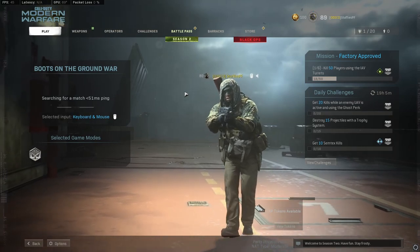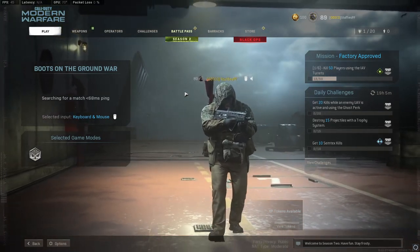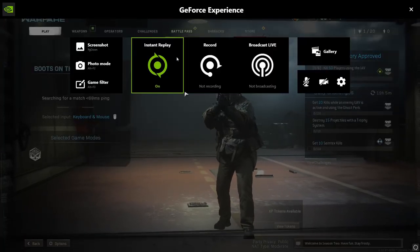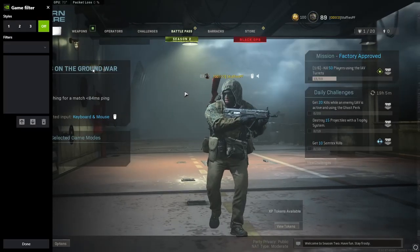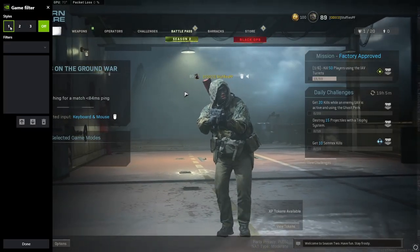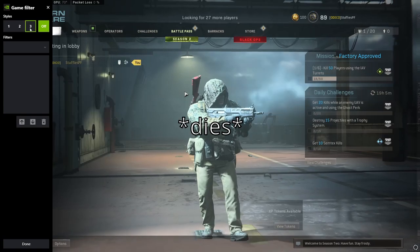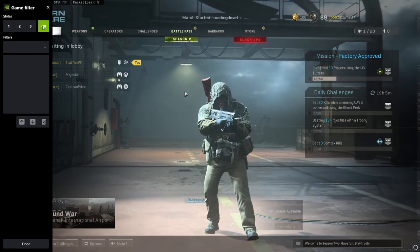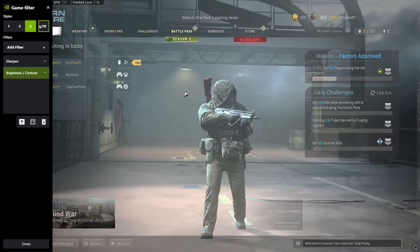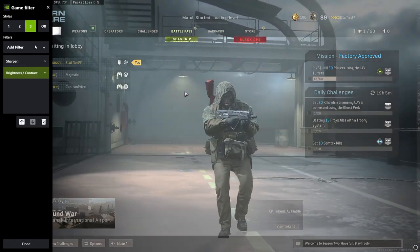Anyway, as I'm waiting to start this match, I'll press Alt-Z to show you how it works. So when you press Alt-Z, it's gonna bring up this overlay. You want to press 'Game Filter' — this is what goes over it. Now you can select a game filter. Currently it's off, but I chose mine to be 3, just so it's easy. And as you see, it completely changes how the game looks.